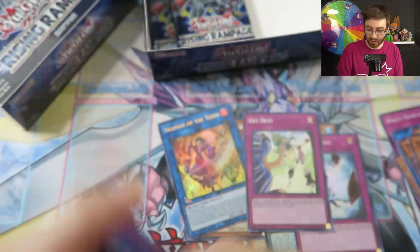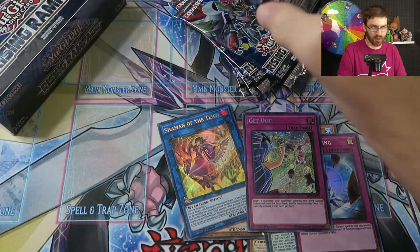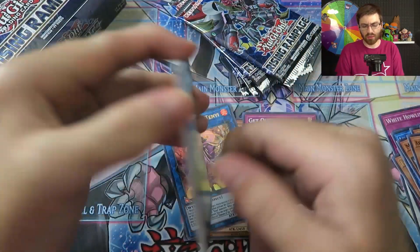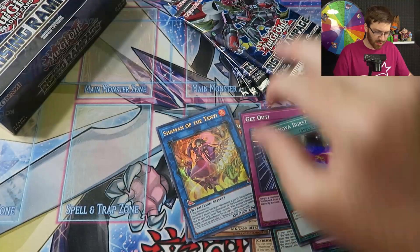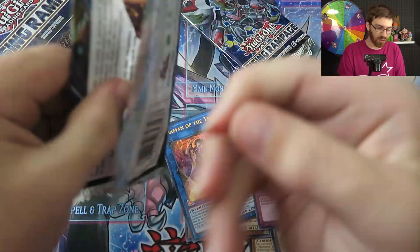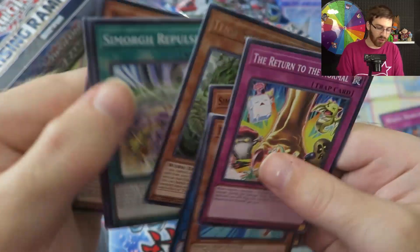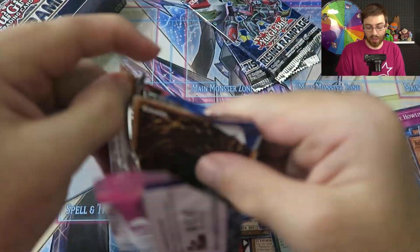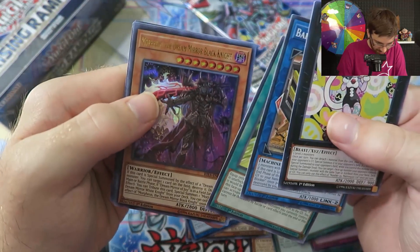We got a secret rare — Get Out! That's actually a very good trap card. With Rising Rampage right now, a lot of the secret rares except Opalooza aren't worth too much money, probably because it's the off-season and no one really knows what the tier-one decks are — maybe Thunder Dragon or pure Orcust because of the ban list. Wait and see. If Marincess blows up next set, these could go up in price.